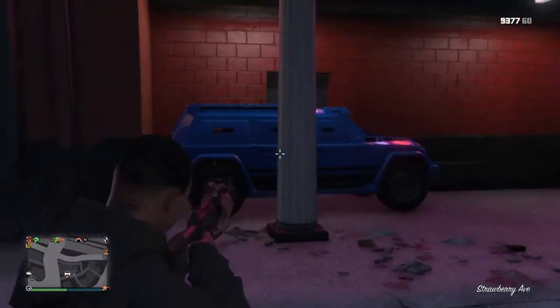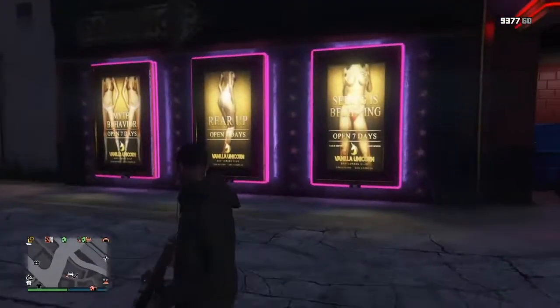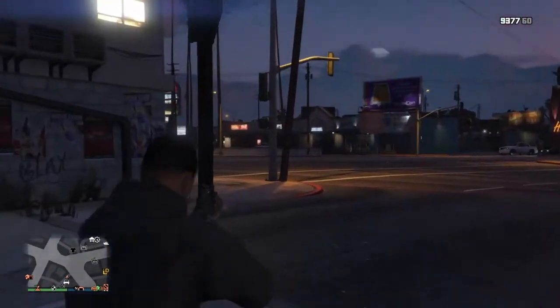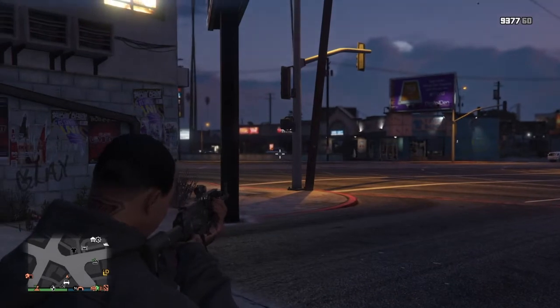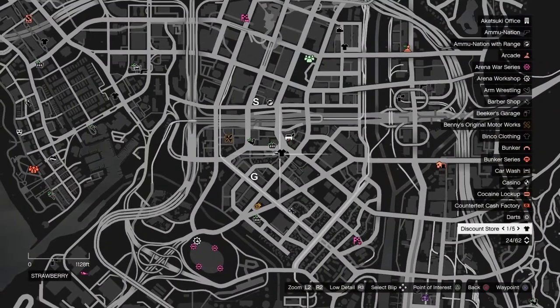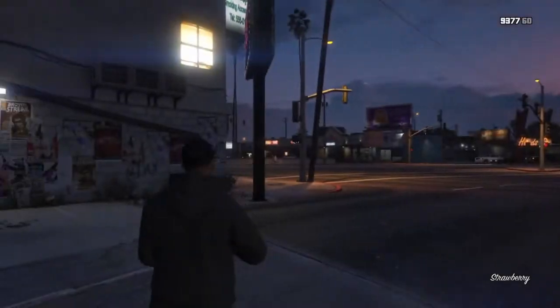I'm using my Night Shark to get into it, but you can use really any vehicle the size of the Night Shark — one of those vans off the street, a Granger. There's usually one the size of that in the parking lot at this clothing store here on the map, right here, literally right across the street from the Vanilla Unicorn as you can see.